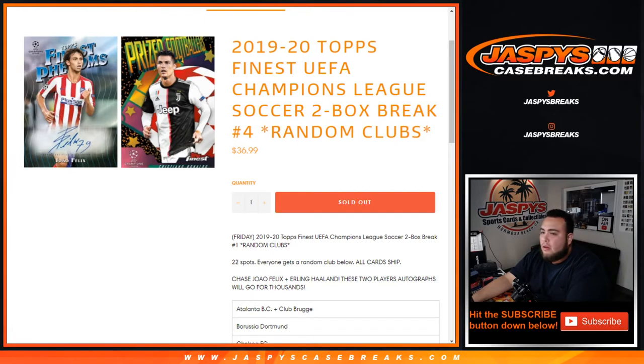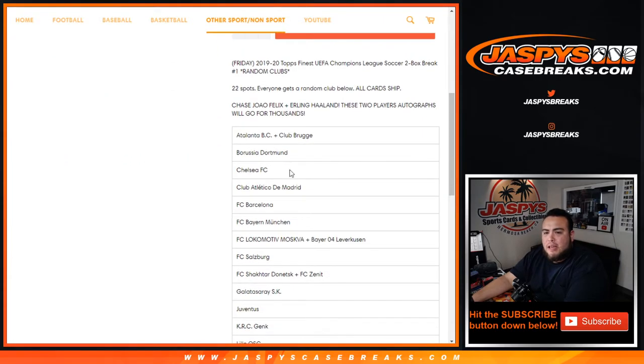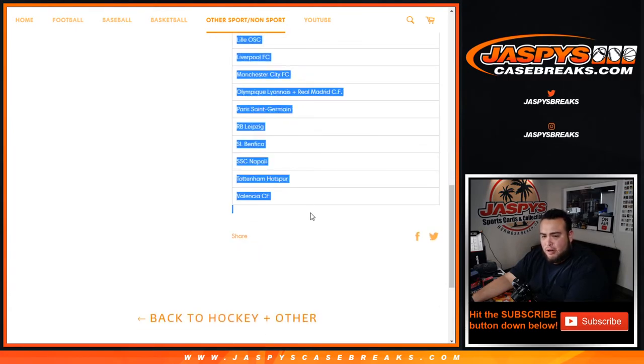What's up everybody, JC here for JazBeesCaseBreaks.com. This is a 2019-20 Topps Finest UEFA Champions League soccer two-box break, random clubs — number four. Just sold out our last two boxes of the case. 22 total boxes, everyone gets a random club from the list, all cards ship. Atalanta at the top with a combo down to Valencia.